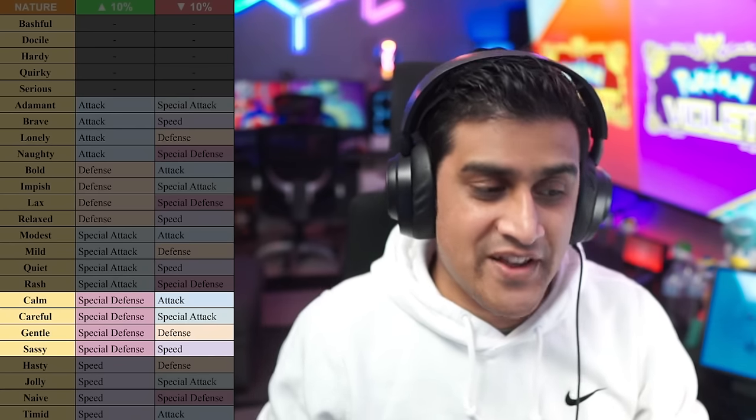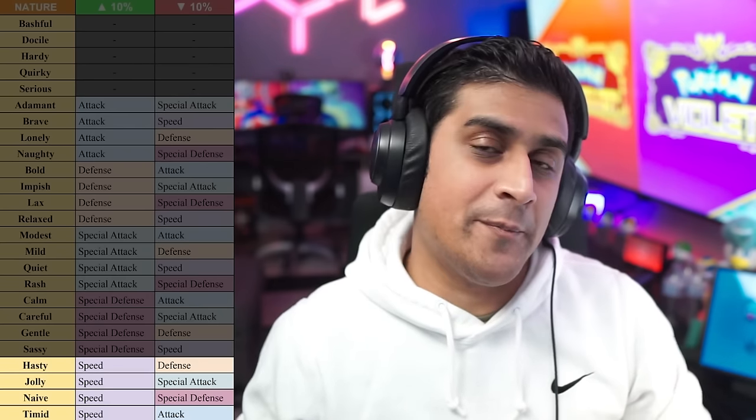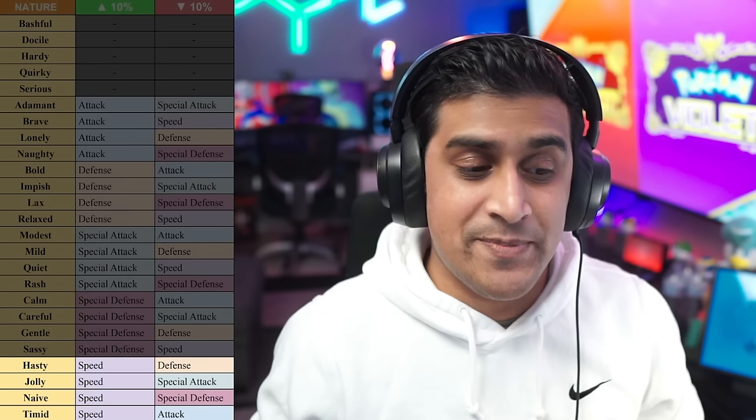Moving along the list, we have Calm, Careful, Gentle, and Sassy — these boost special defense. The ones below are meant to boost speed: Hasty, Jolly, Naive, and Timid. Jolly is really meant for physical attackers because you increase speed while decreasing special attack. Those are two notable natures to look at when it comes to boosting speed with certain Pokemon.